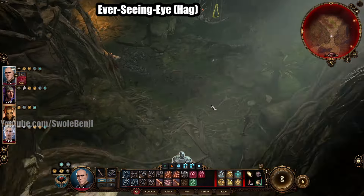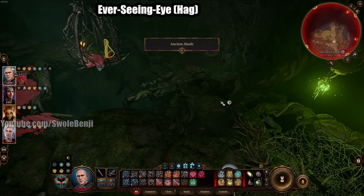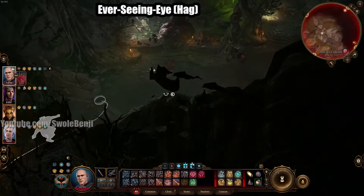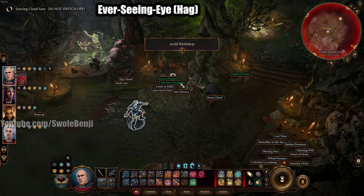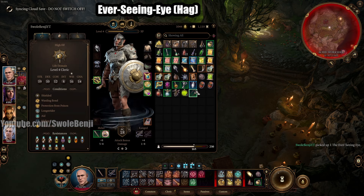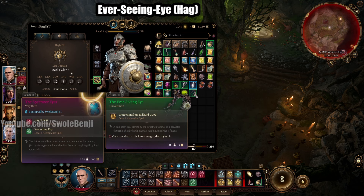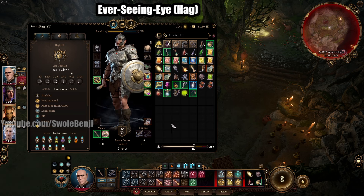Once you get through the poisonous noxious fumes, you have the hag room. You can deal with the hag however you want. Stealth through into the north side — there's a wooden door. Go in, and the Ever-Seeing Eye is right here on the north table. What is this thing and why are we getting it? All this does early game is give Lae'zel your fighter a free Concentration. By the time we hit Act 2 around level 9 or 10 this becomes irrelevant — but you might as well pick it up while you're here doing the hag dungeon for the permabuffs.